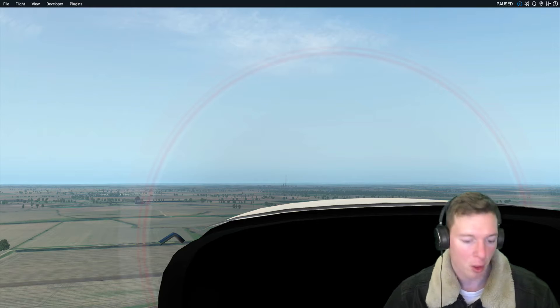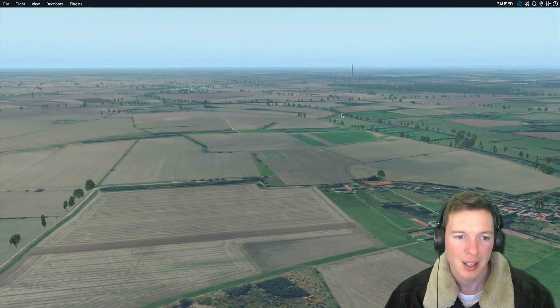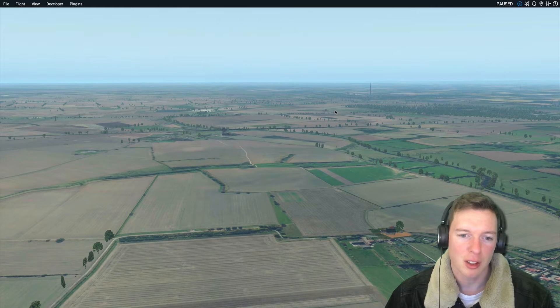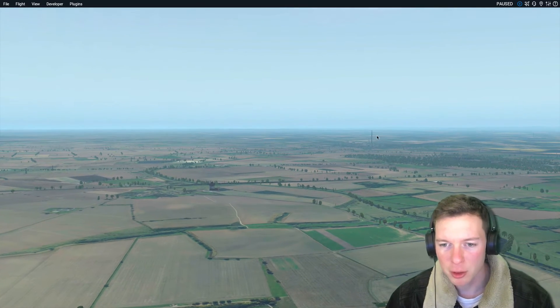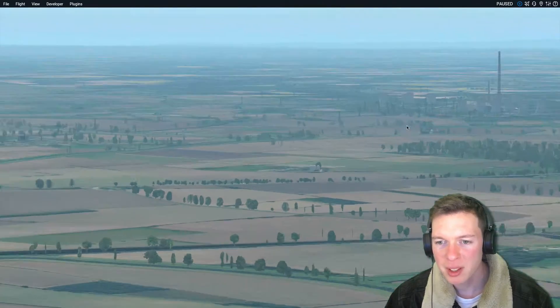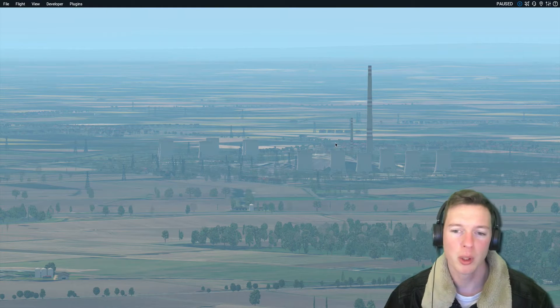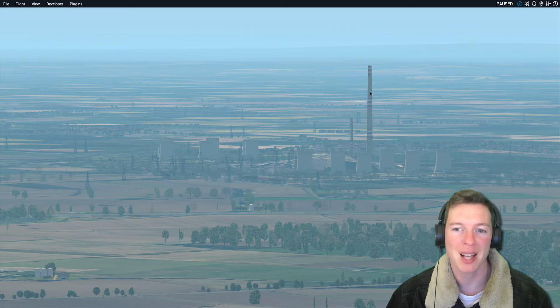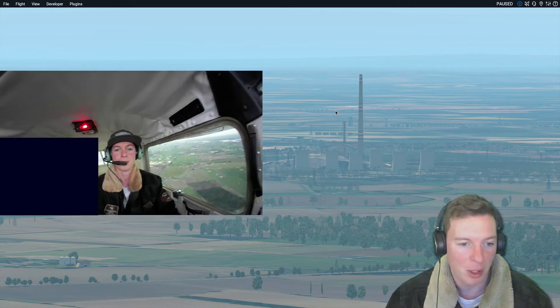I'll just jump out the cockpit here and show you. It kind of works and it kind of doesn't. We'll start with the power station — it's tried to draw but the cooling towers are simply far too small and the chimney is just massive. It does not look realistic at all. However, as a landmark to show that the power station is there, it is quite useful.